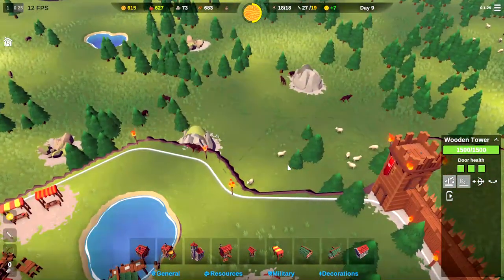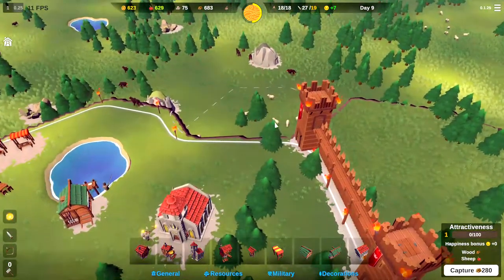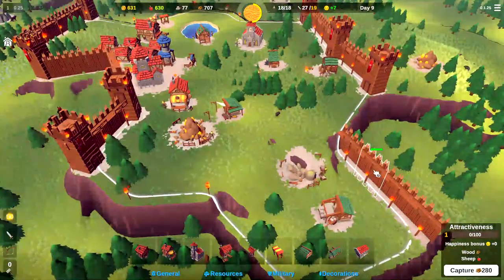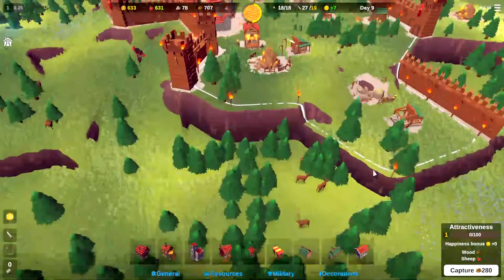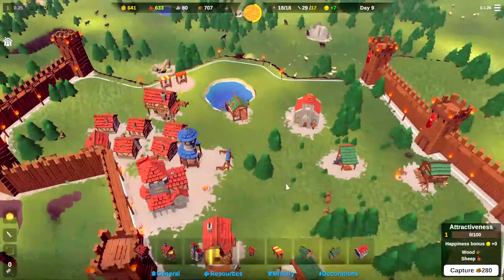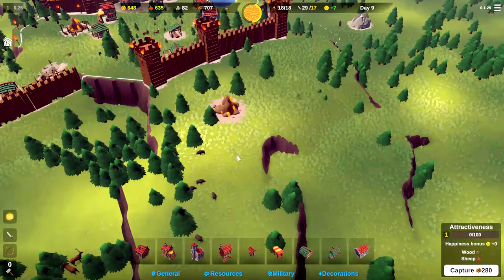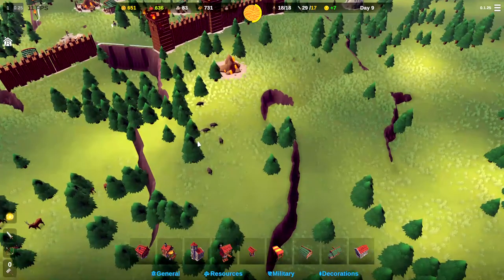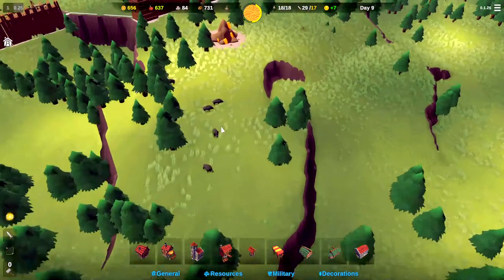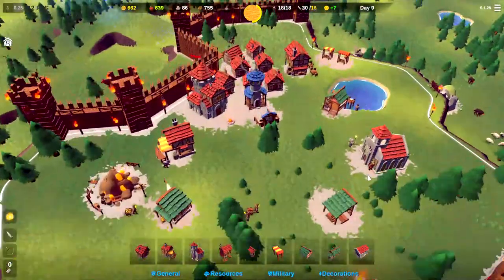If I want to get resources down here - these sheep - I've got to go all the way around, even though I own the tile right there. So there's some benefits and some downsides to being up on a little hill. But hopefully we'll start to expand here. We've got everything we need for now: stone, some sunstone, a fishing hole. I think the next tiles will start expanding this way. We'll leave this wall here as a second line of defense, but eventually I'd like to get these tiles over here - some more sunstone, and there are some boars to get food and leather from.